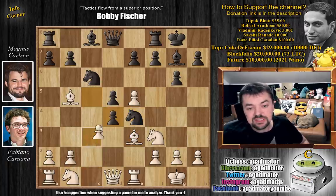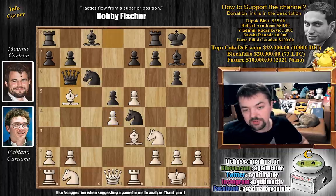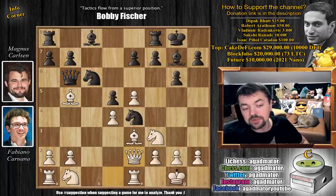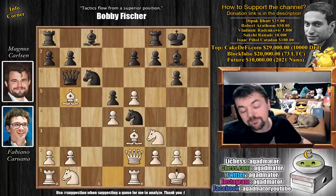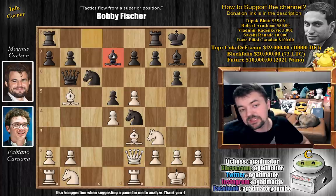So c captures on d4, c captures, and now queen to b6 — the queen is developed with tempo and the bishop is under attack. Usually bishop captures on c6 is played here, but Fabi goes for the extremely rare queen to e2. He defends the bishop and asks Magnus: what is your plan? I'm not going to tell you what my plan is. Magnus continues developing with bishop to d7 — a nice square for the bishop, connecting the rooks.